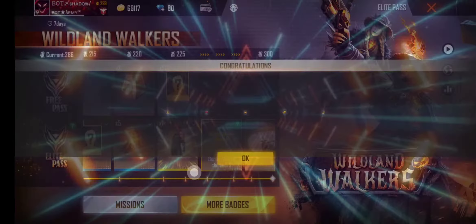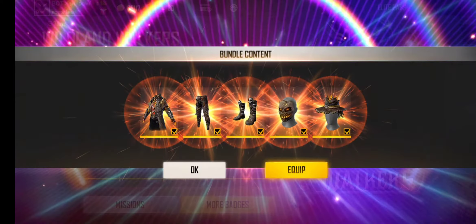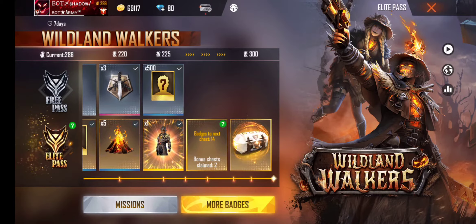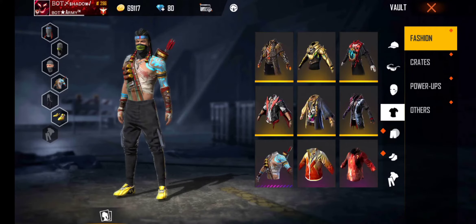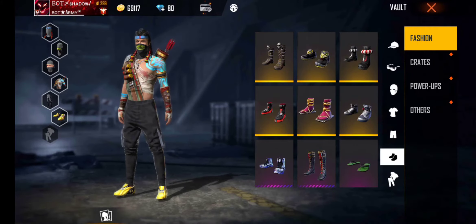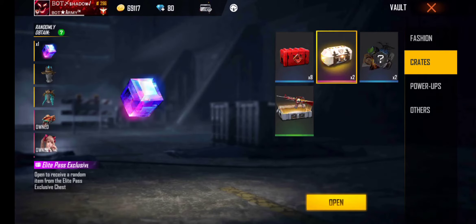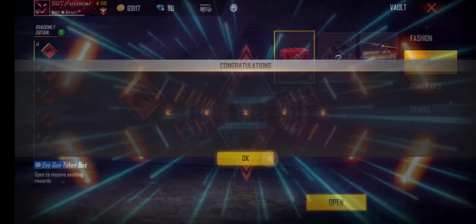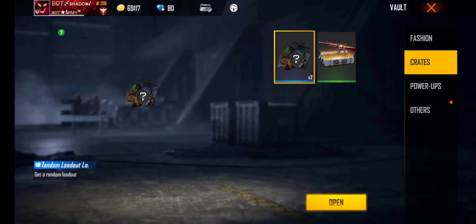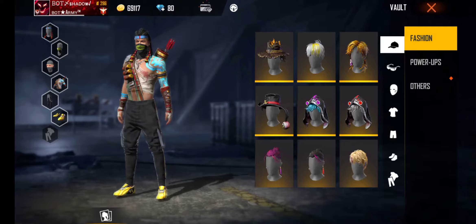Look at the loot box. There is a box. There is a wallet, there is a box. Look at the crates. There are two boxes. Here is a box. There are 8 boxes.